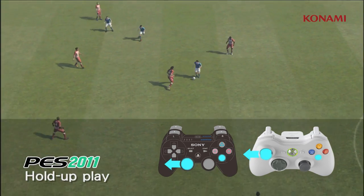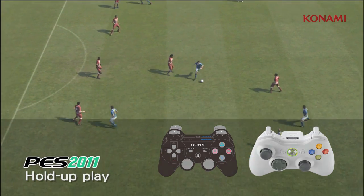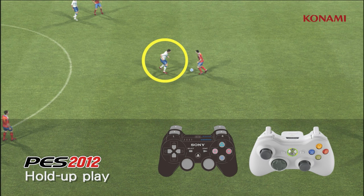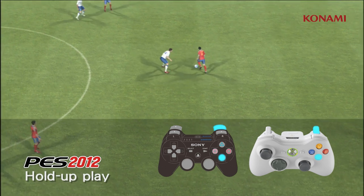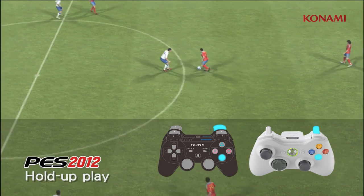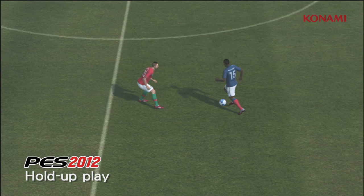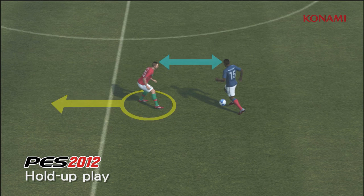The system is simplified this year using the X button and R2. AI will determine if the defender should carry on with hold up play or tackle according to the distance to the ball holder.